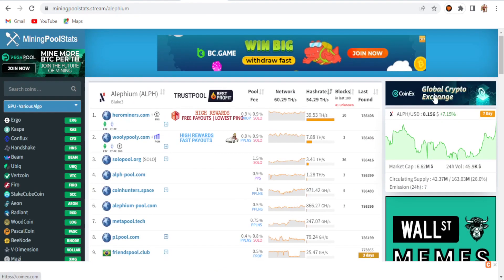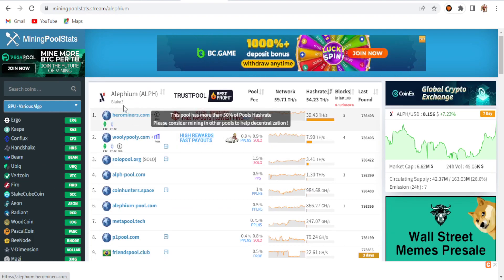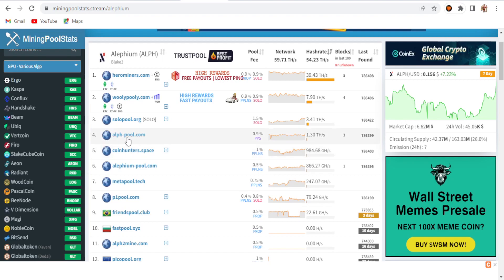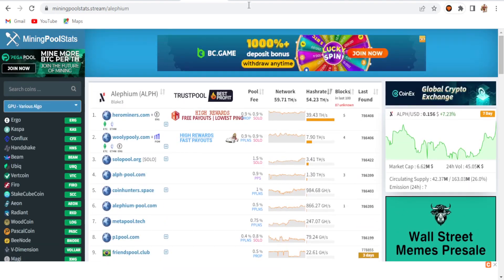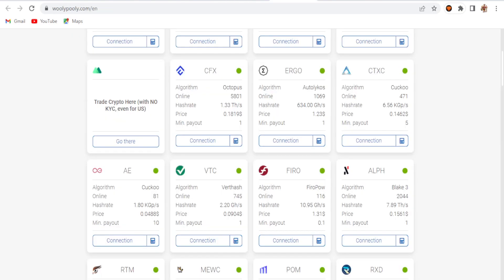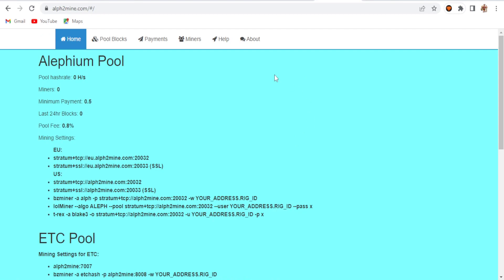I'm using the Alephium mining pool stats. If you want to mine Alephium, you can choose Hero Miners as it's the number one pool right now, or you can choose the Woolypooly server. I'm using the Alephium direct pool at alephium.mine.com. On Hero Miners, you can get the address from there; on Woolypooly, just click the connect button to get the pool address.